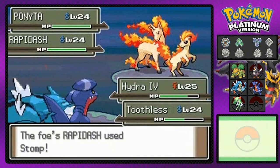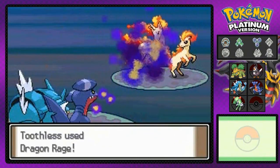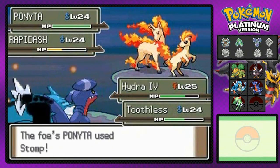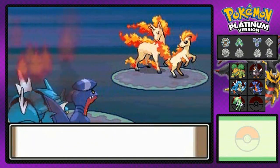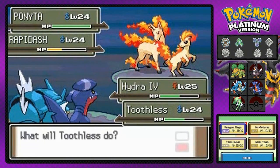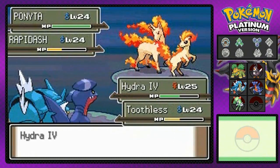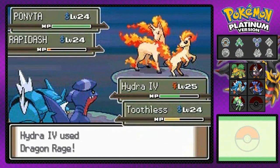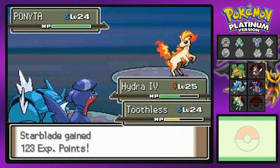We're gonna attack Rapidash first because it's the strongest of the two. We're taking hits like champs but that Fire Spin is just knocking us around. Let's go again and do some more damage. Dragon Rage to the Rapidash — eat it, Rapidash! And that's how you beat Rapidash. What now?